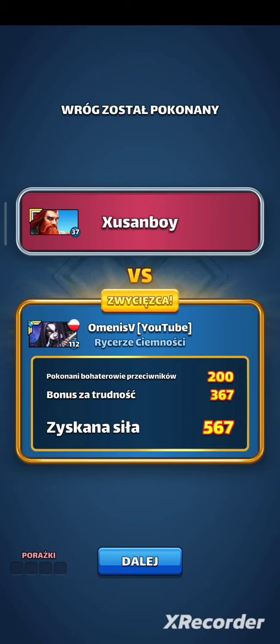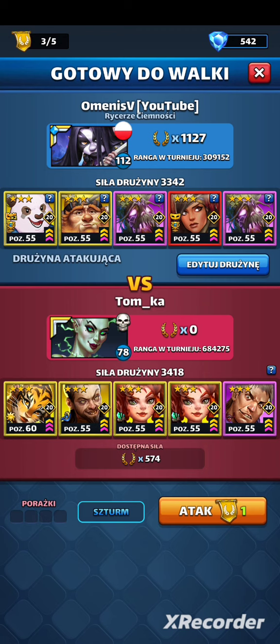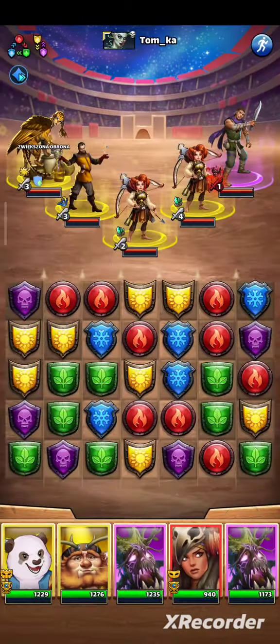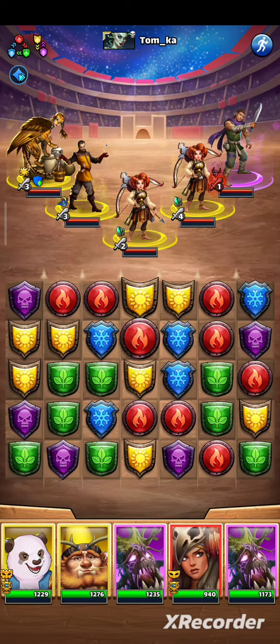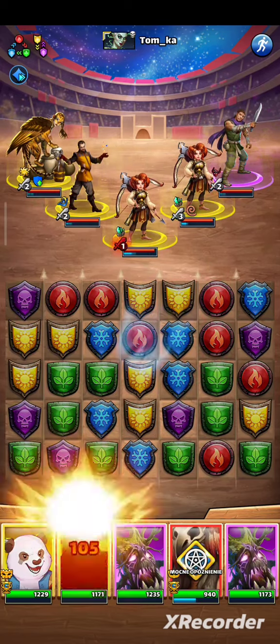I walka numer 3. Okej, znowu myślę, że mogę zostawić dokładnie ten sam skład. Właściwie Gun Yu nie jest mi tu potrzebny. Mógłbym zabrać Ulmera, ale dobra, niech będzie Gun Yu. Problemem może być Felton. No i tu już fioletowych nie ma. Żółte jako takie są, ale też bez szału.